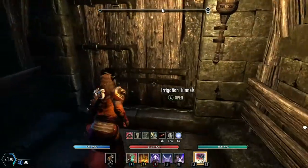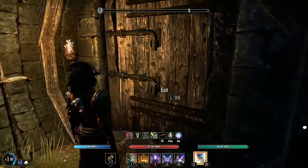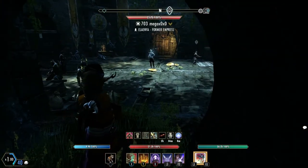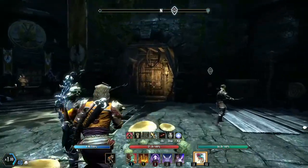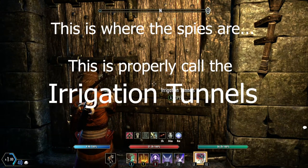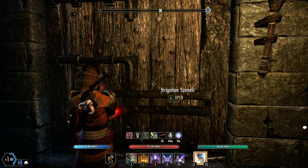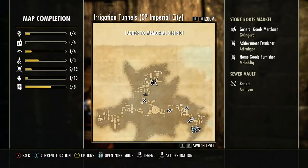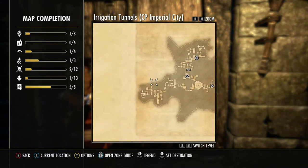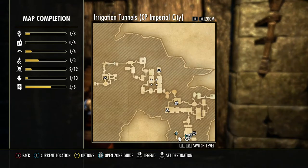To get out of the Imperial City sewers, there is a door that just says 'exit' — it takes you back to wherever you entered, like a dungeon. This is the interrogation tunnels area for the Aldmeri Dominion. The other factions have different names but the same layout — Daggerfall Covenant and Ebonheart Pact each have their own entry point.